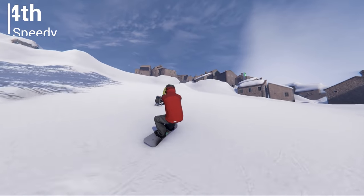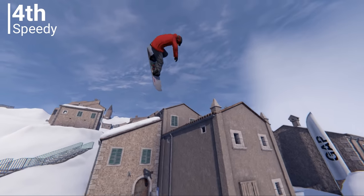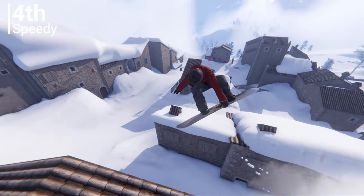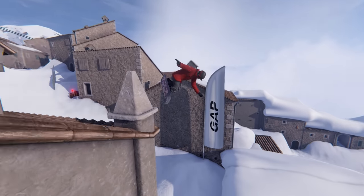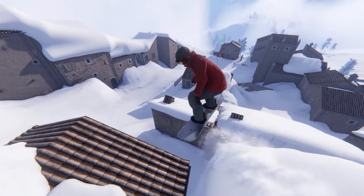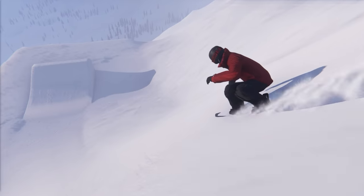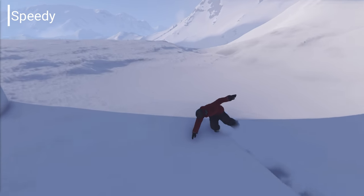Speedy attempting to dismantle his meniscus on this village roof line. Even though the front nose to method to enema didn't look comfortable in the slightest, the fact that he had the proper amount of speed to transfer over to that roof and proceed to get a clean frontside seven wettle out was fantastic. He also dished out second servings on the knuckle.